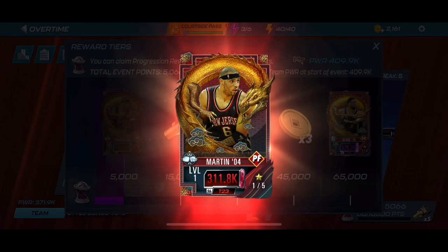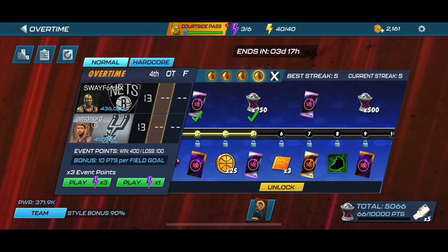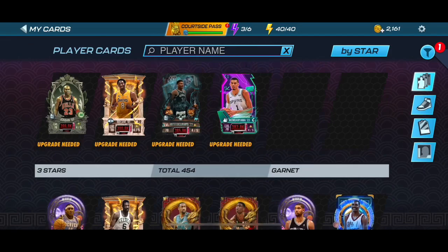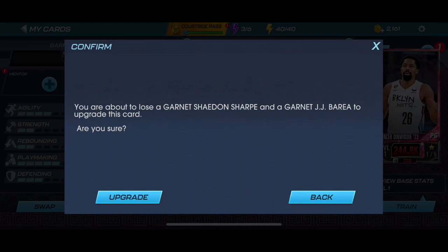We're gonna go ahead and claim this Kenyon Martin. I have played with this card before — I have some experience — but he was on the Nuggets, not the Nets. So now we're gonna go ahead and rank him up, get his levels up. We already pre-selected and did all of these upgrades so we don't have to waste a lot of time.